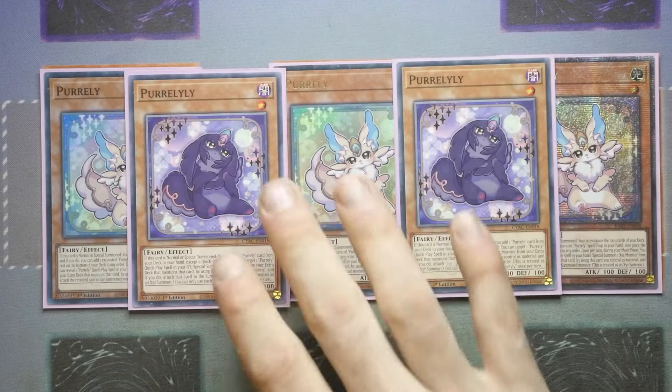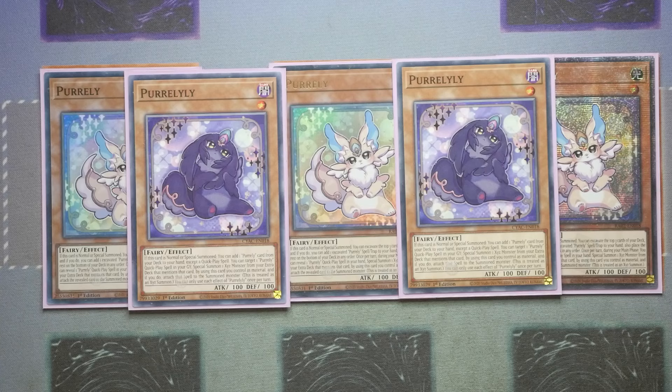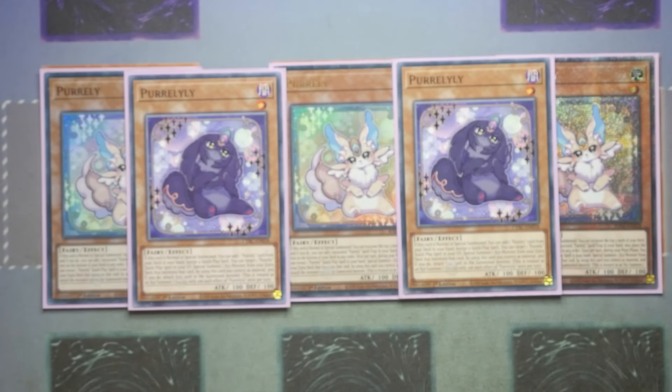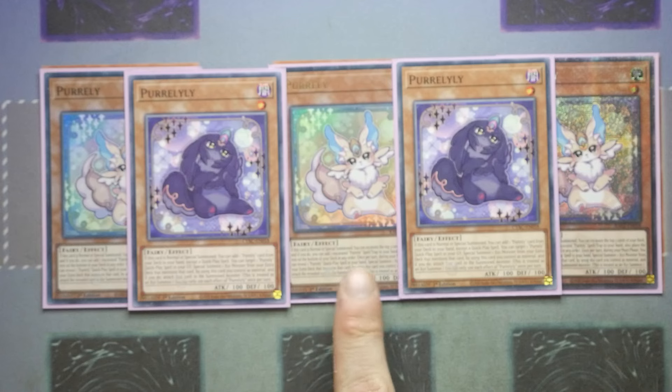Then of course we've got two Pearlyly — I think two is more than enough on this one. This one isn't as effective as Purly itself because it doesn't get that mill effect, but it does on normal or special summon let you add a Purly card from your deck to the hand, except a quick play spell. That is the biggest issue — it starts shutting off some of your main cards. But when you're able to search out a card like My Friend Pearly, you're still in a very good position. It also has that rank up ability, the same as Purly, except it targets a Purly quick play spell in your graveyard to special summon one XYZ monster from your extra deck that mentions this card as material. However, you can only use each effect a hard once per turn.